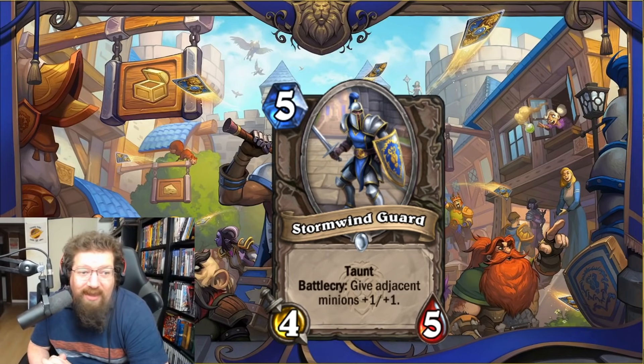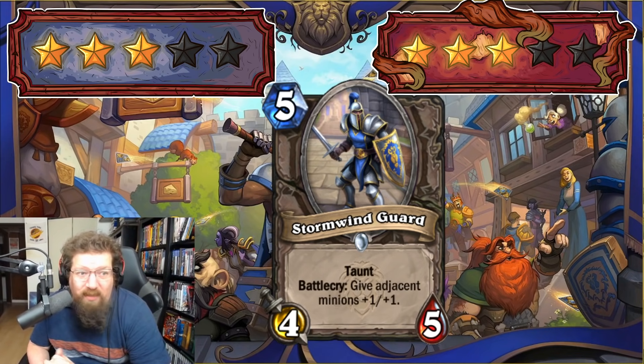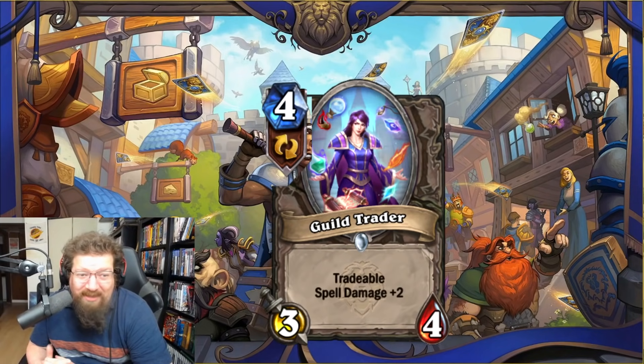We have Stormwind Guard — five-mana 4/5 with taunt — battlecry: give adjacent minions +1/+1. It's like Fungalmancer but with better main-body stats. A good mid-range aggro card. Three in Standard and three in Wild — odd decks could use this. Basically a five-mana seven-six or six-seven in terms of total stats, which is pretty good.